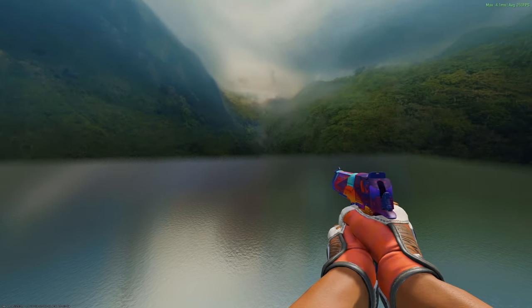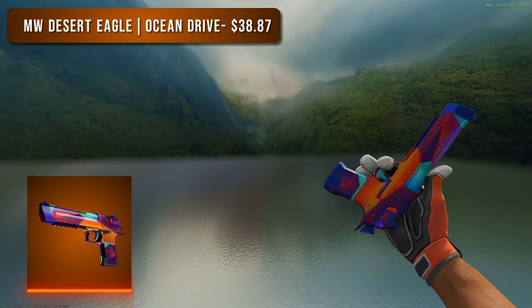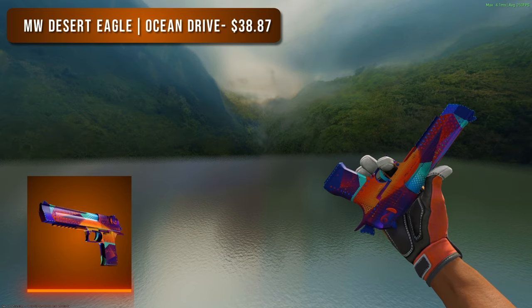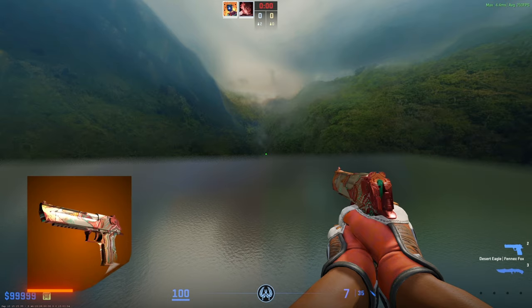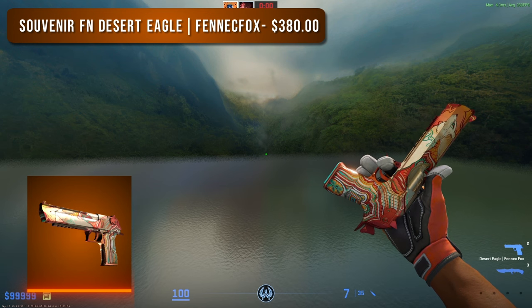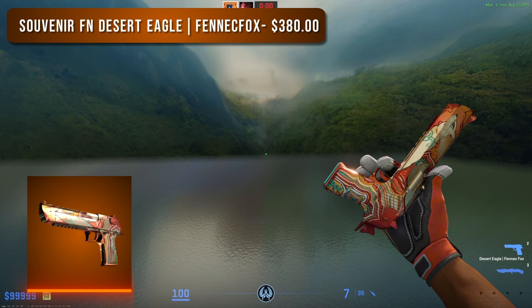Next up is the Desert Eagle. For the budget option I went with a Minimal Wear Desert Eagle Ocean Drive — I know this isn't that budget since even in Minimal Wear it costs $38, but there aren't many good orange Desert Eagles and going to Field Tested just wouldn't look good. For the higher tier option we have a Souvenir Factory New Desert Eagle Fennec Fox, one of my favorite skins in the entire game — the decals and artwork look beautiful, and other than maybe the Desert Hydra this might be the best orange skin in the game at $380.